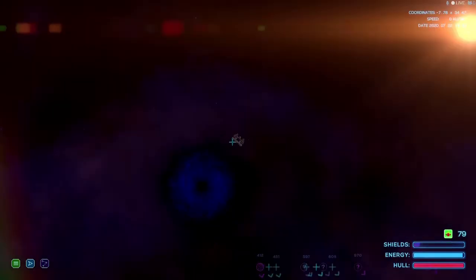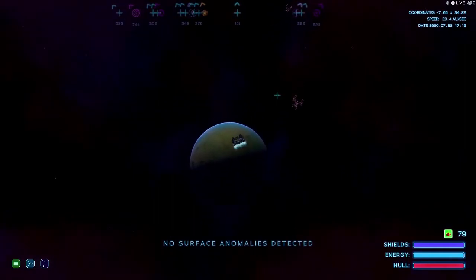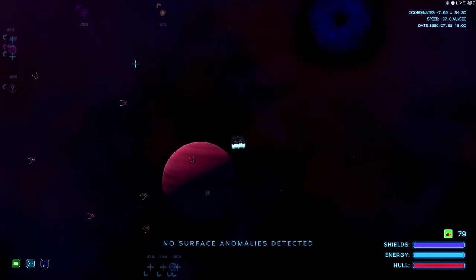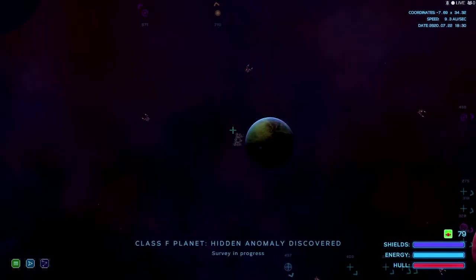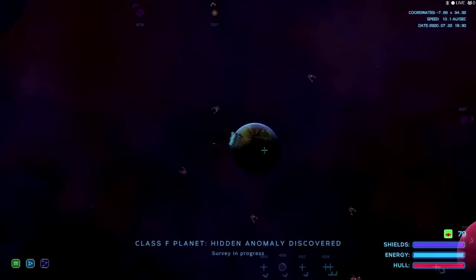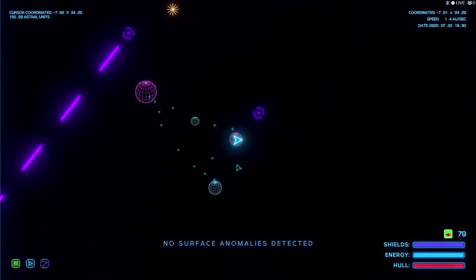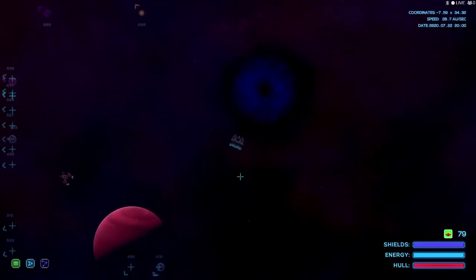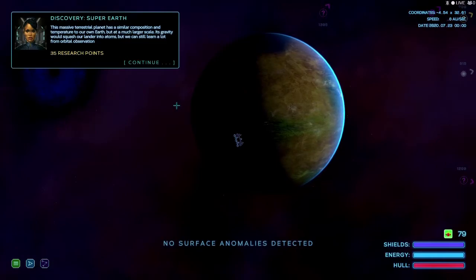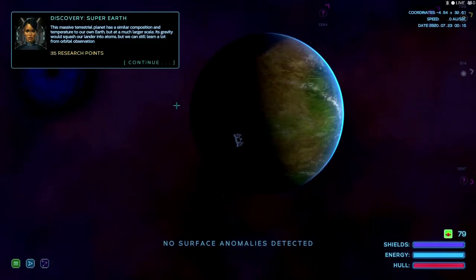Why are they attacking me? Let's reload. No anomalies detected. Class F planet - no anomalies detected. The gas giant shows it formed from gas stripped off its larger sibling well after the star system's formation. They must be guarding that sentinel stuff. If they attack me again we go into retaliate mode. Maybe it's because I ran into one trying to get that probe, but if that's all it took - I think we're done here. They are very close to aggression with me, but they're gonna have to get over it. Super earth - this massive terrestrial planet has similar composition and temperature to our own Earth but at a much larger scale. Its gravity would squash all of the Earth into atoms, but we can still learn a lot from orbital observation.